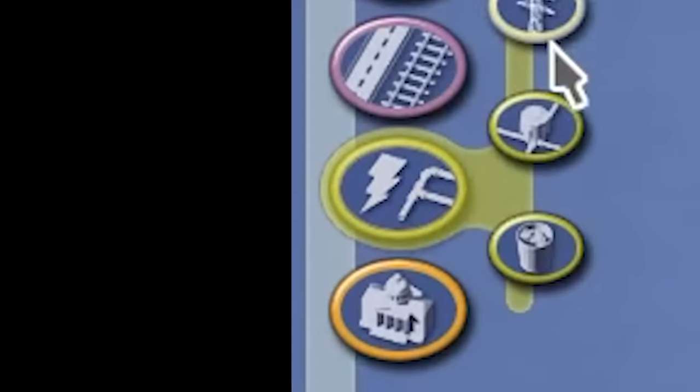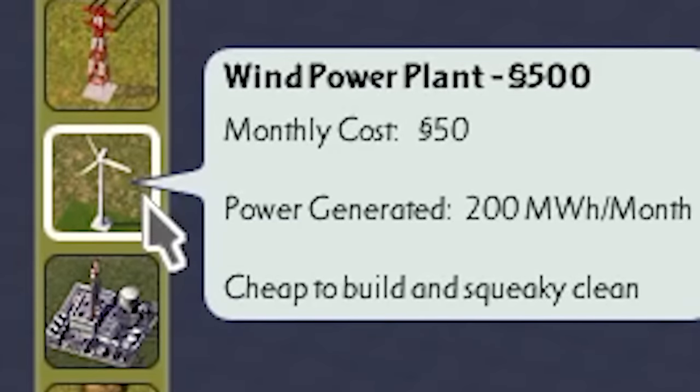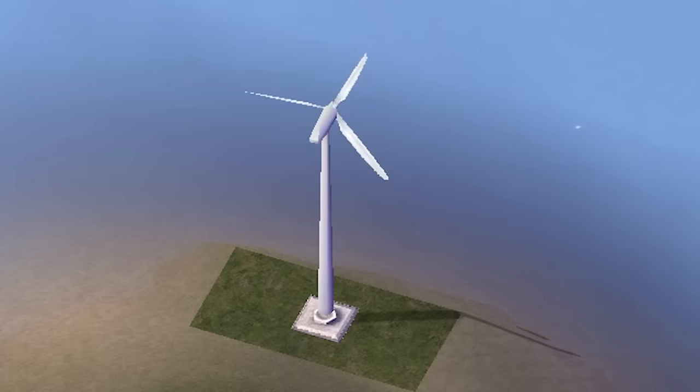Attempt number one. The first thing we needed was power. I resolved not to pollute because pollution is sin. Instead I opted for these nice boy wind turbines. Mean and clean.